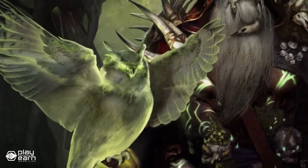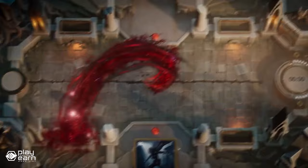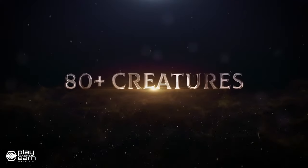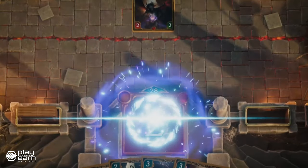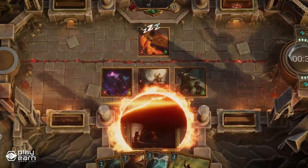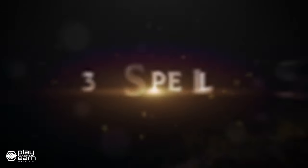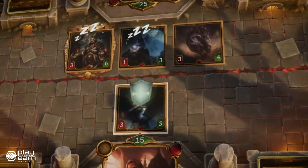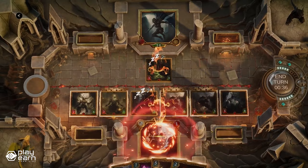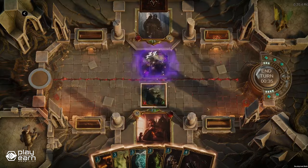Players can customize their decks with adventurers, creatures, spells, and relics to create powerful strategies and compete against other players or AI opponents. There are also companion creatures, which are summoned creatures that act as companions and friends of your adventurer. These cards are also NFTs and can be freely traded and sold on the marketplace, with some card flips even possibly making a profit. Players can participate in events and tournaments to win even more prizes. The game is playable now.